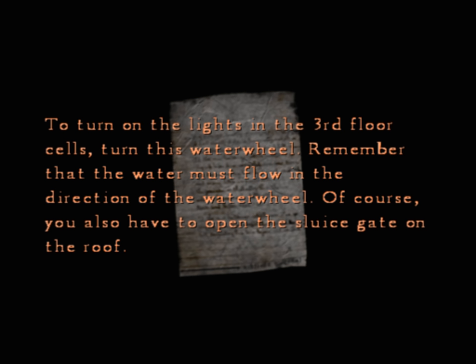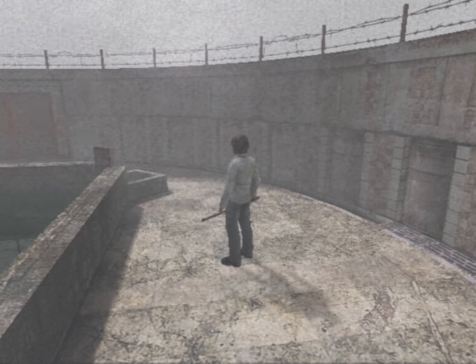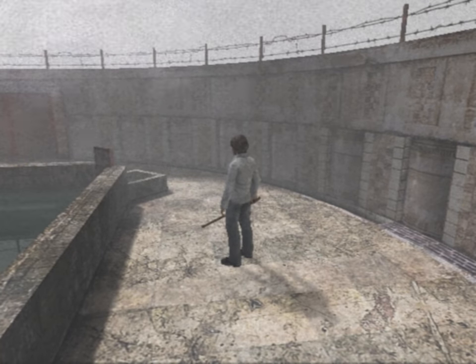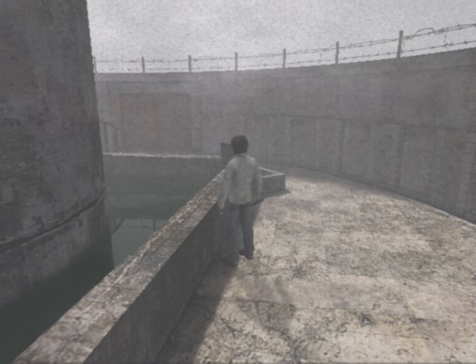The message says the water must flow in the direction of the water wheel — like that's something I have control over. I need to do that plus open the sluice gates, and I haven't done anything with any sort of directionality of the water. But it mentions turning on the lights in the cells on the third floor. What does that help with?